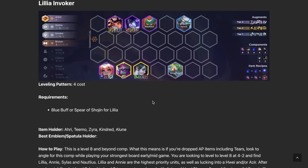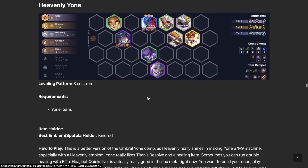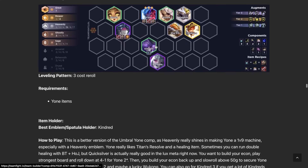Lillia Invoker is an okay comp, but because the Ash build uses a lot of Lillias, you might as well go Ash instead. This is a good backup option if you're hitting a lot of Mythics — maybe you got a Hui early on and could go into this build rather than Ash. For Heavenly Yone: the nerfs hit hard, and a lot of your units are being taken by Kayne/Lee Sin builds, which take all the Heavenlies and sometimes even Yone. Titan's Resolve nerf also hurts.